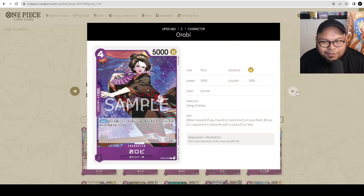Let's move on to Orobi — the best one. 4 cost, 5000 power with 1000 counter. On play, if you have 8 or more Dawn in your field, KO up to 1 of your opponent's characters with a cost of 3 or less. This does really, really good things because with purple decks you're ramping very fast — with purple Luffy, red-purple Luffy, or other purple base decks with great ramp. So you can just play Robin and KO something that's 3 or less. It's a 4-cost 5000 power character, so the stat line is great. Definitely going to see play in purple lists moving forward.